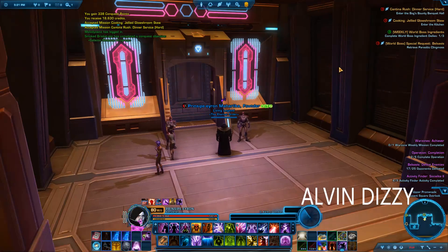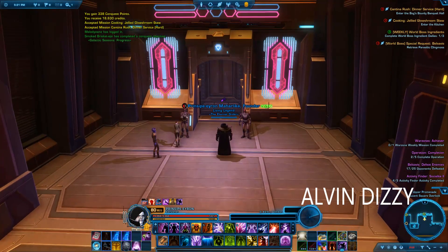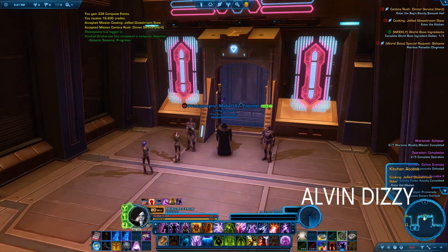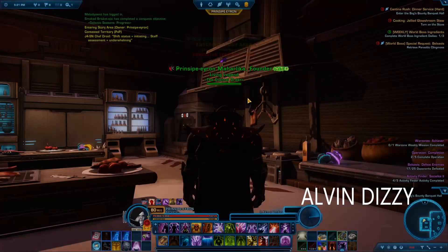Hello guys, we're still here in the Feast of Prosperity Bouncing Hall, up for Promenade Loosen Square Overlook here in Arshada. And we will deal with cooking Jellied Flush Rooms Stew. Let's enter the kitchen. Let's see what we cook right now.